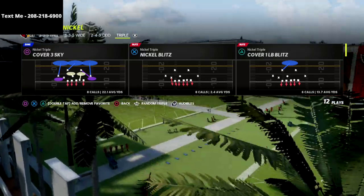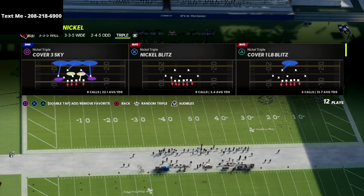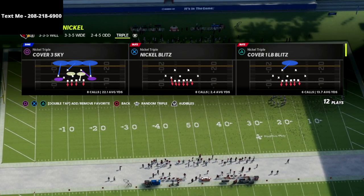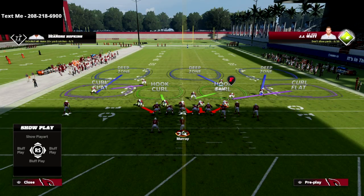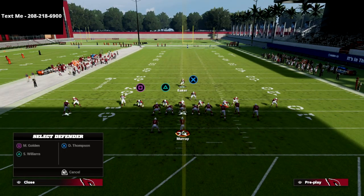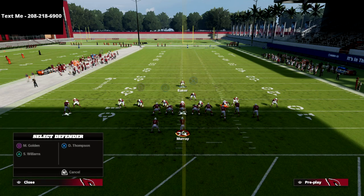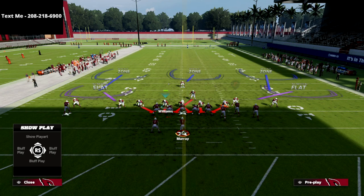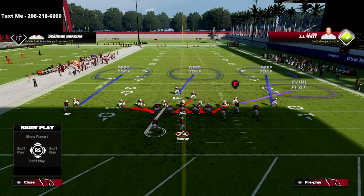It's good against any formation and really specifically very above average against the gun bunch. So from Nickel Triple, we're going to call any play — it doesn't matter what play. I personally like to call the Cover 3, but you could call any play you want. All we're going to do from a setup perspective is show blitz. We're going to man up the running back, or we're going to globally blitz our linebackers. We're going to man up the running back with the linebacker that is on the line of scrimmage in the B gap, which is Williams. We're going to man him up and then blitz the safety off the left edge. Where you stand is really important — we're going to stand kind of right in here.